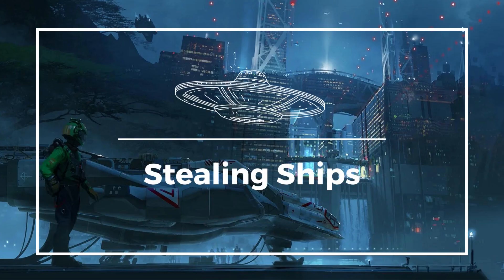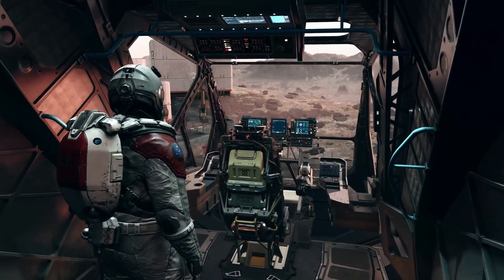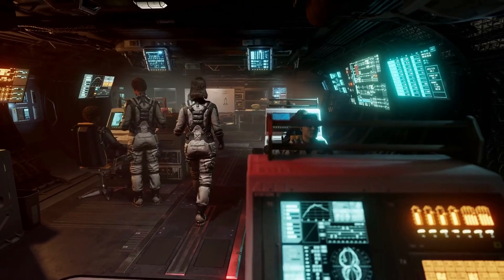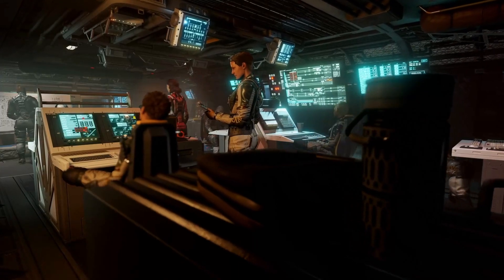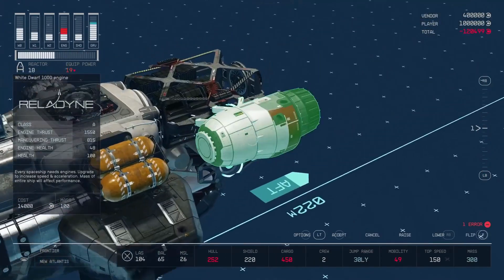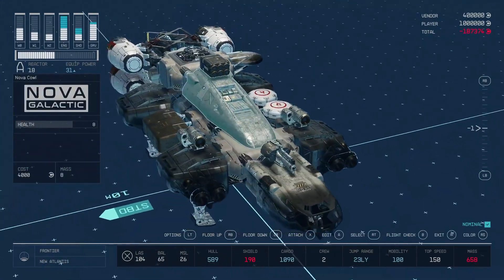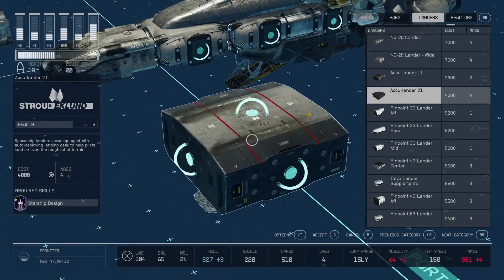You can board and steal ships in Starfield. You'll need to battle your way through the crew to get to the pilot, but it's a great way to get a new ship. You can also use stolen ships to commit crimes or to transport goods and contraband. This is a risky but rewarding activity, and it can be a lot of fun to try to pull off a successful heist.